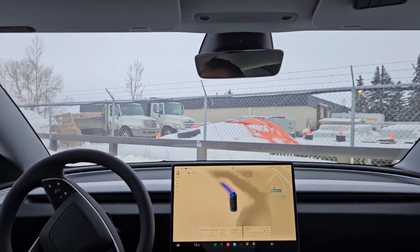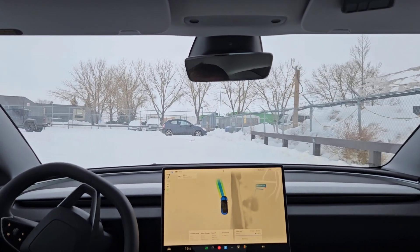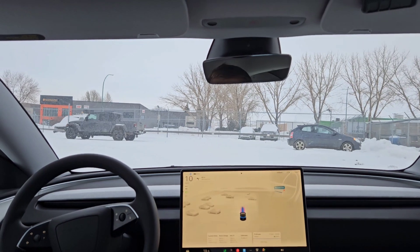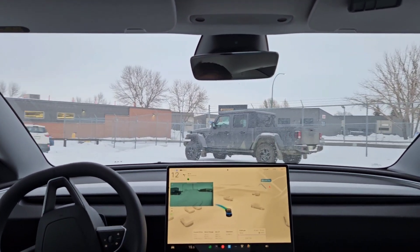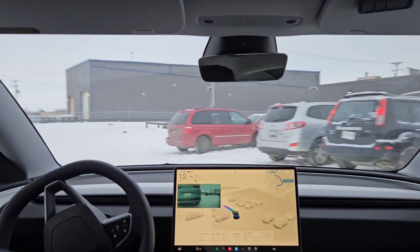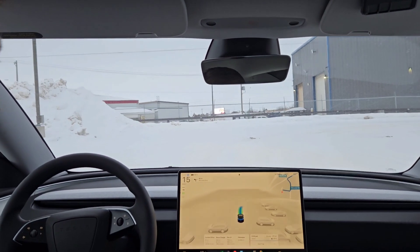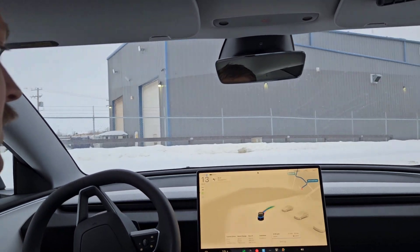Definitely an interesting way to get out of here. It obviously didn't know that this was going to be like this. But I wasn't kidding when I said it's a complicated parking lot. Let's see if it figures this out. That was pretty cool to see the map of everything within the lot here. It's kind of gaining context, and it actually thinks — I think it sees our exit there. Oh, this is a unique way out. So now we're going directly past where I was parked. However, it seems to have figured out that this is going to be a way out.